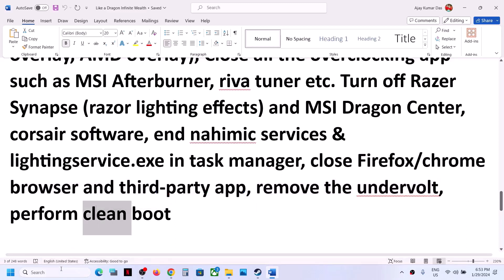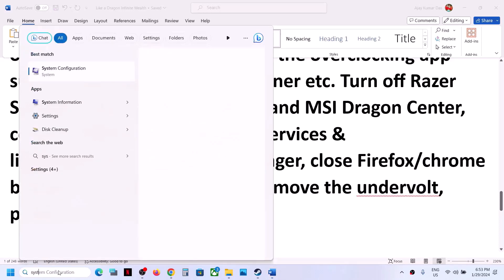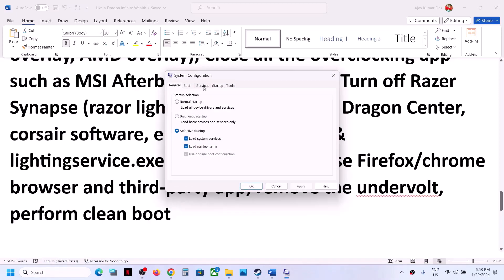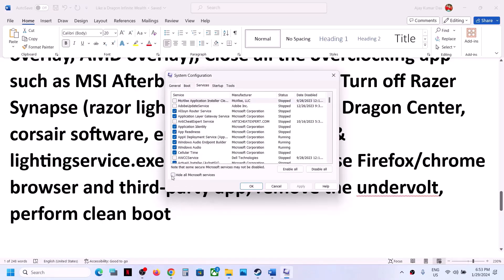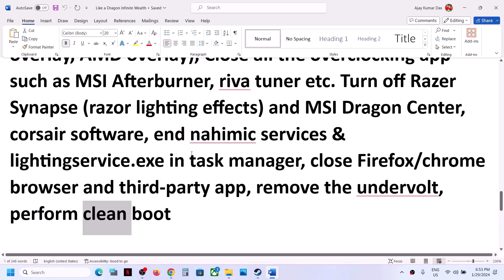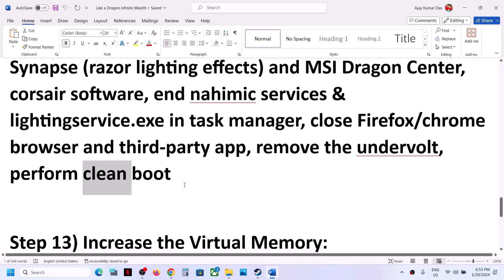To perform a clean boot, type 'System Configuration' in the Windows search box and click on System Configuration. Go to the Services tab and put a check on the box which says 'Hide all Microsoft services,' then click Disable All. Click Apply, click OK, and you will see a restart option. Restart the computer and then launch the game.